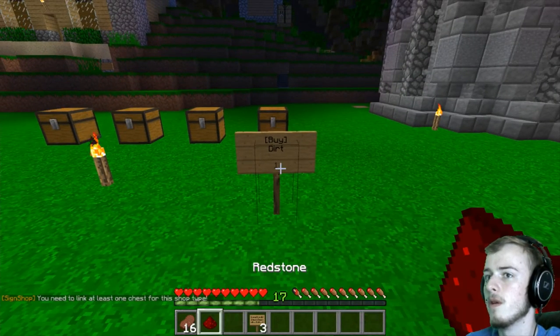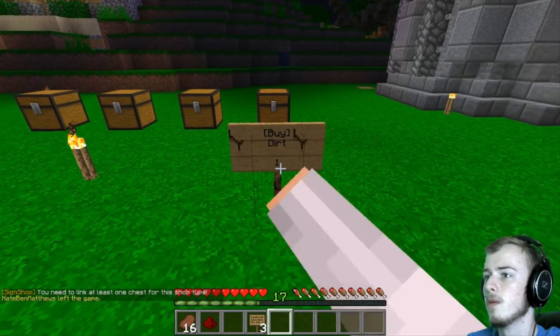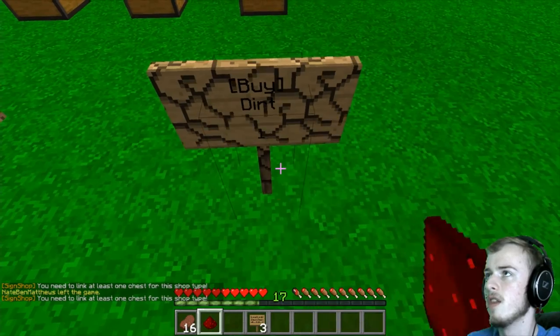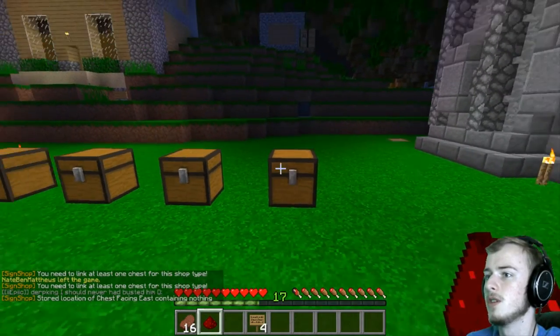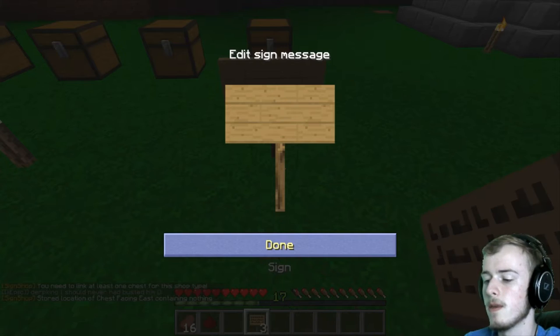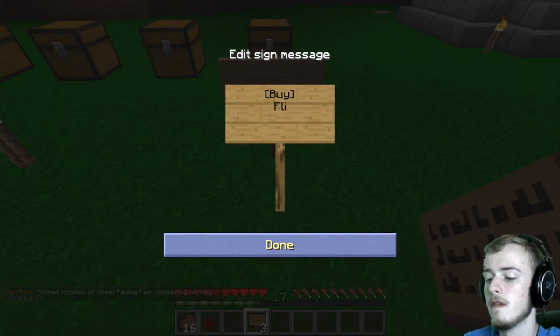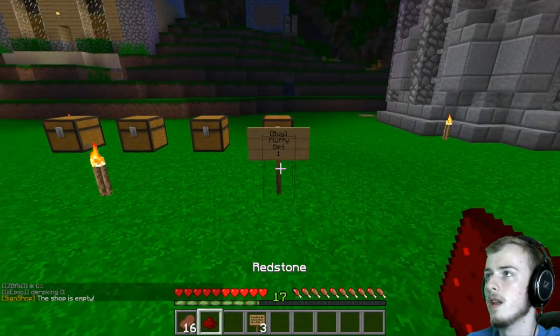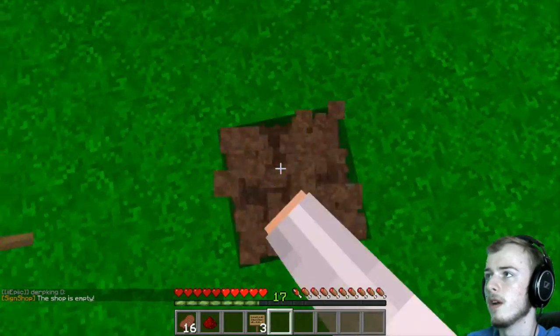So now when you take some redstone, you need to first link it with the shop. I think you have to link it with the chest first. Once you take some redstone you've got to link it, and then you can place down the sign that says 'buy', fluffy dirt, for one. There you go, and then you should be able to link it.